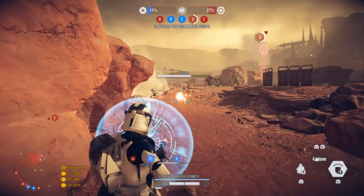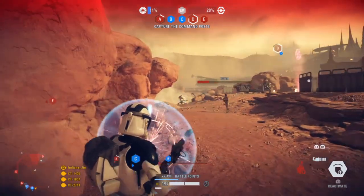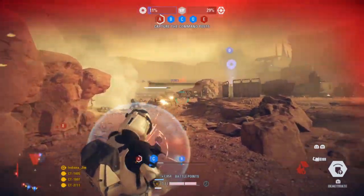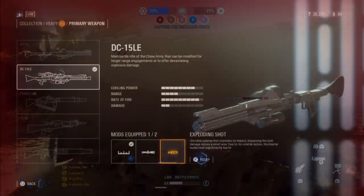I would never use the improved zoom as the Heavy Class is best in shorter range engagements. The exploding shot increases overheat, and while providing a bit of extra splash damage, can be dangerous when hitting targets close to you, as you will also be affected by the splash damage — not much, but it's something to be careful with.